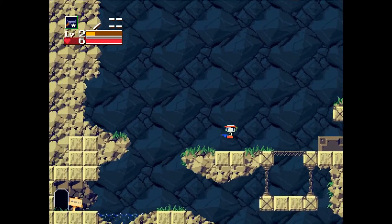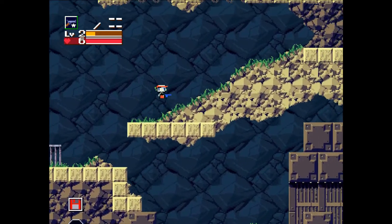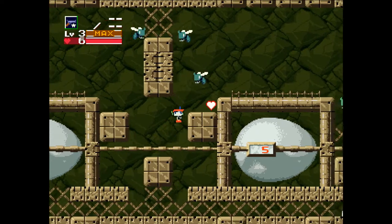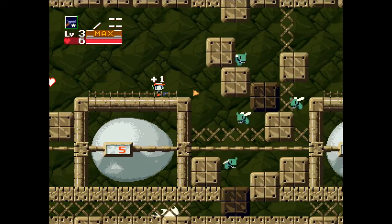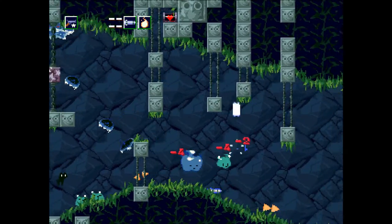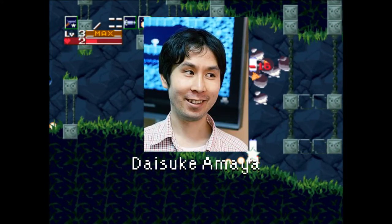Cave Story is definitely one of my favorite games of all time. As someone who really likes 2D platformer games, it ticked all the boxes for me. It had tight controls, a creative setting, a captivating plot, and was a serious challenge to beat without ever feeling like it was unfair. And believe it or not, Cave Story was developed, written, illustrated, and composed over the course of five years by just one guy, Daisuke Amaya, better known as Pixel.